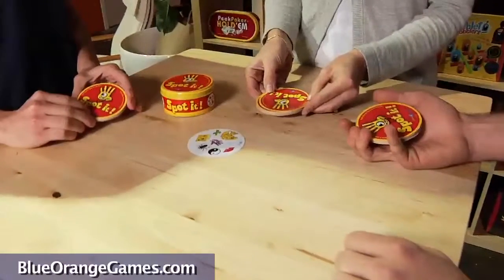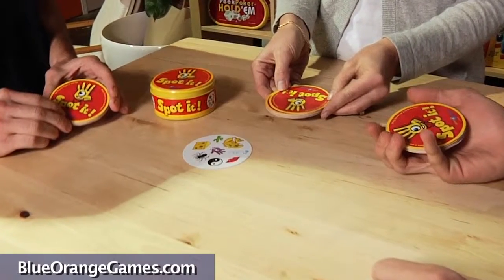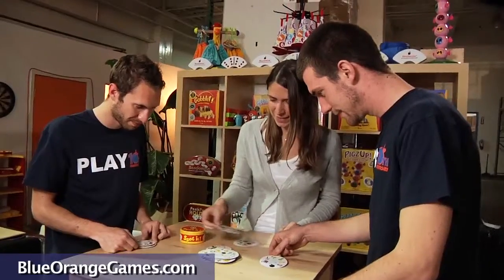In the Well, place one card face up in the center. Deal the remainder cards evenly to all players, who will keep them face down. The object is to be the first person to get rid of all your cards.